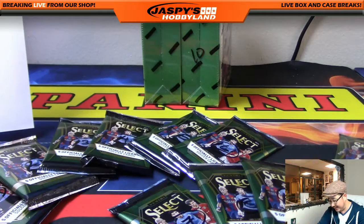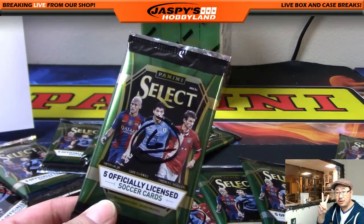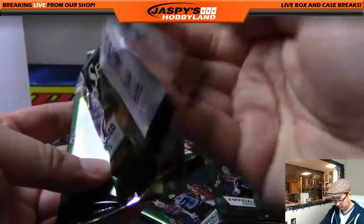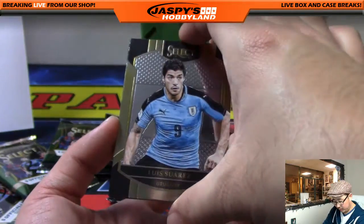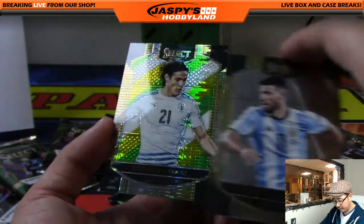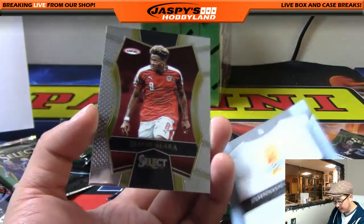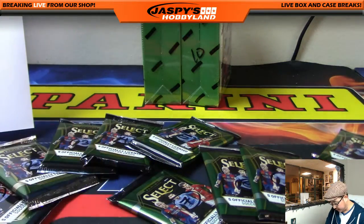We're going to start off with Luis Suarez, Dario Cernia, Sergio Aguero, and a prism of Edison Cavani — nice. David Alaba back there as well. So there you go, David H, that was your pack — thanks for getting in.